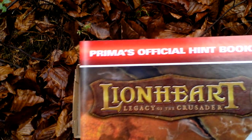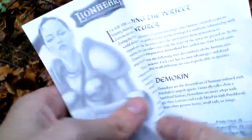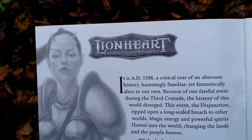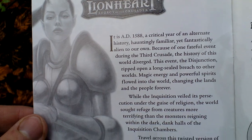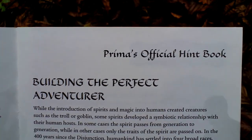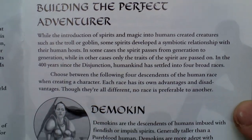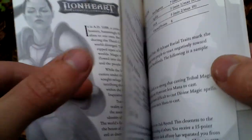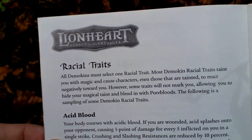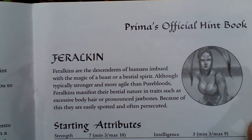And the last thing in the box is Prima's Official Hint Book. That's some kind of advertisement — or yeah, this is the mini guide. However, there exists of course a bigger book than this. So, some hints and tips on how to play.